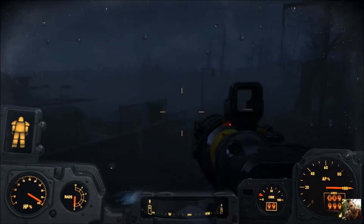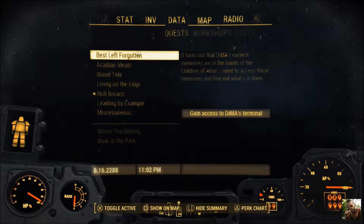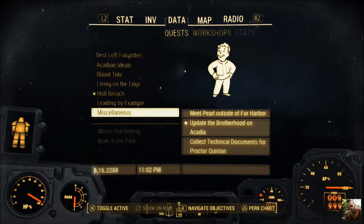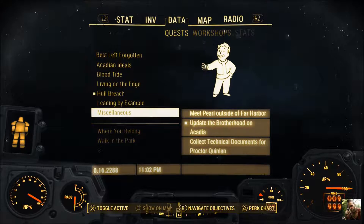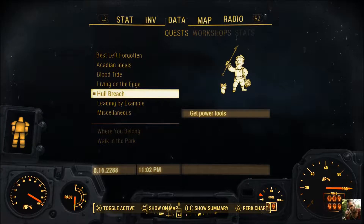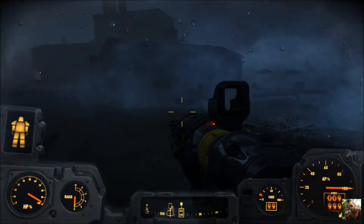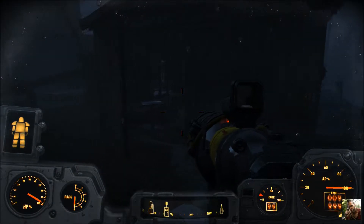Welcome back everyone, we're doing Far Harbor DLC for Fallout 4, this is Part 3. Last time we left off we had to do some side missions. I'm going to start with this one — you get the whole bridge, you get power tools, and a miscellaneous task to update the Brotherhood on Acadia. There are some side missions but I'm gonna do this one first. We're already over here — we had to fight some super mutants and trappers along the way, but nothing serious.